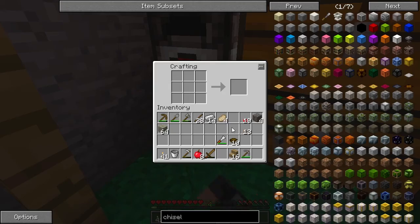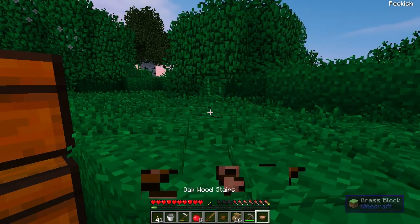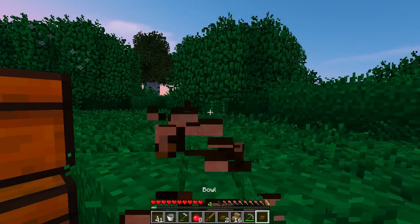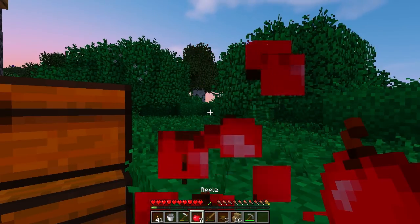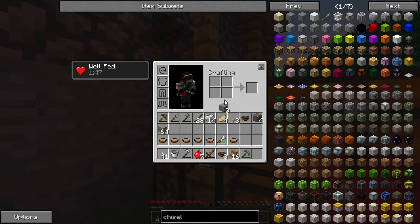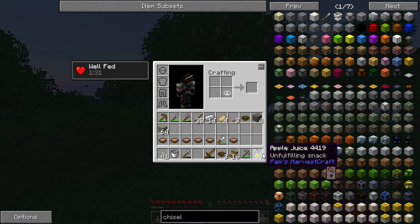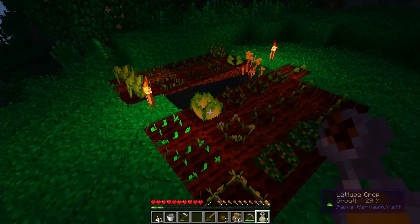Mushroom stew is made like this — there we go. Look at all the inventory space it takes up, but it's good food for now. Then we make a pressure plate and combine it to make a juicer. So now if we throw our apples in with the juicer, we get apple juice! This heals a little bit more — I think it's an extra half hunger, so it basically doubles our food just by juicing it. We'll do this with all the berries too.